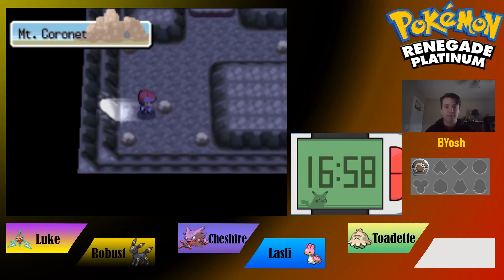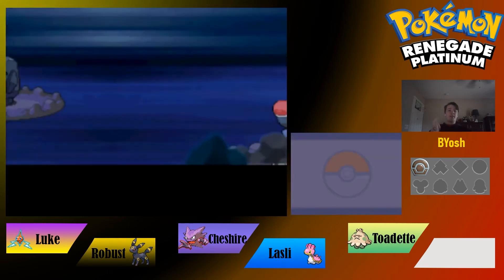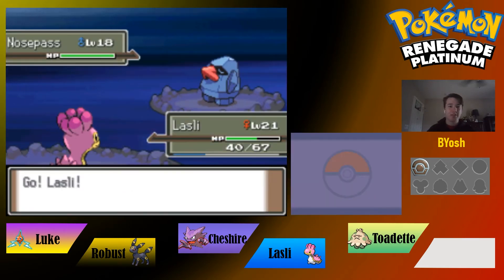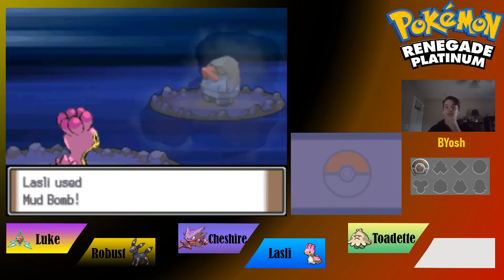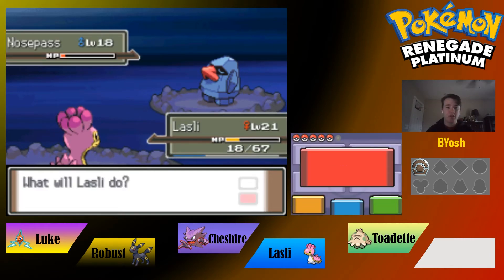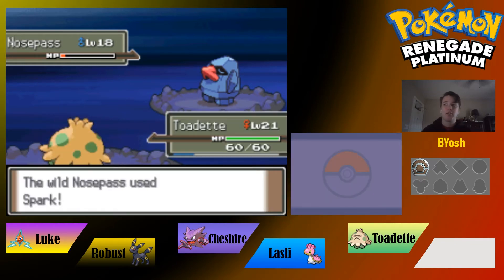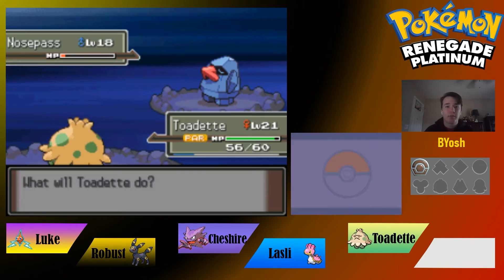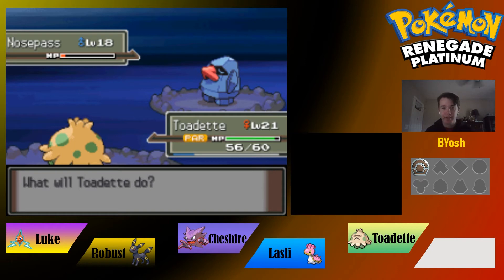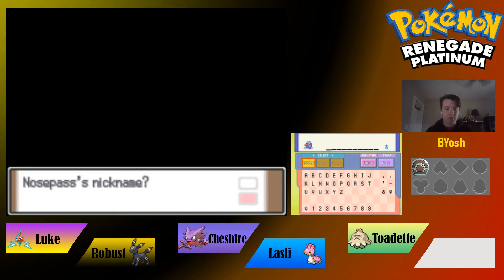We're in Mount Coronet — our encounter here is a Nosepass. Accidentally click Mud Bomb. It uses Rock Throw, super effective. We risk it with Spark — not sure if it's Electric-type in this ROM hack with the altered typing — and we get the Nosepass! Just a Rock-type, pretty cool.